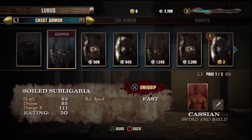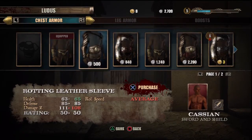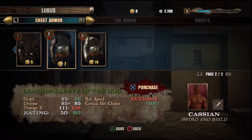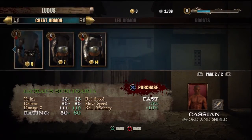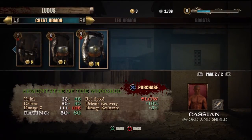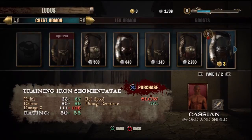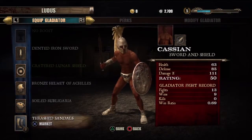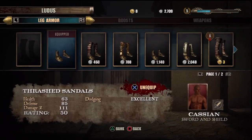You start off with like a little diaper and then move on to arm guards and chest plates. So far I only have these — I'm only up to level nine, and I believe the game goes up to level fifty, so there are plenty more unlockables to get every time you reach a new level.